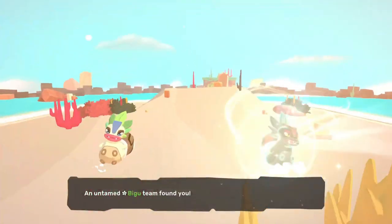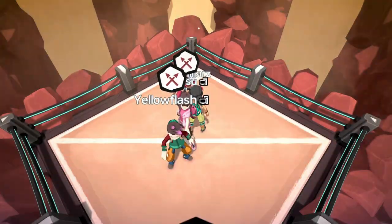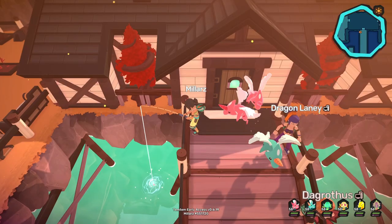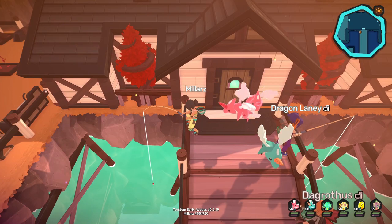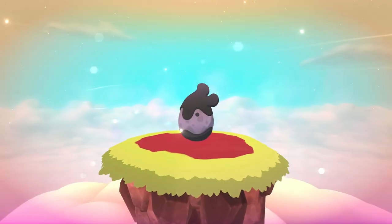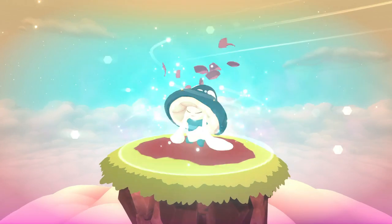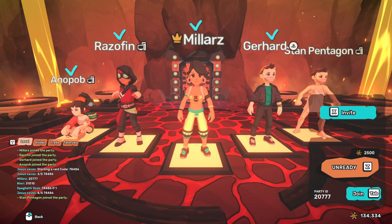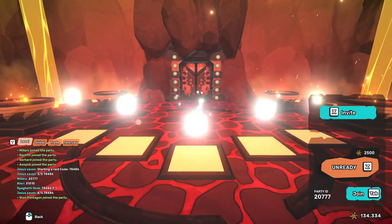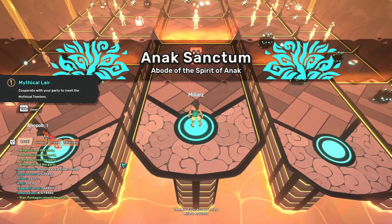This video teaches you about all the things you can do in Temtem once you beat the story. We'll talk about Dojo Master rematches, Koish fishing, Luma hunting in the side park and with radars, free Tem, post office deliveries, breeding, competitive PvP, and lairs. I will not include side quests like getting a house or unlocking the teleporter since they aren't repeatable. Do note that this video is coming out before Arbery has been released, so once the full story is out there will surely be even more things to do.